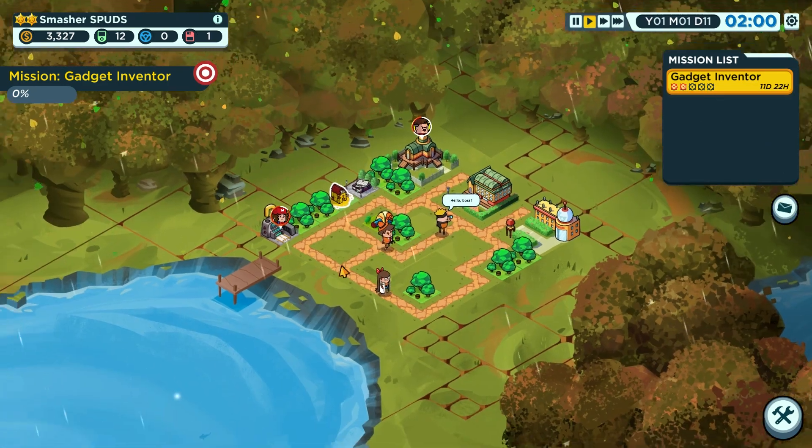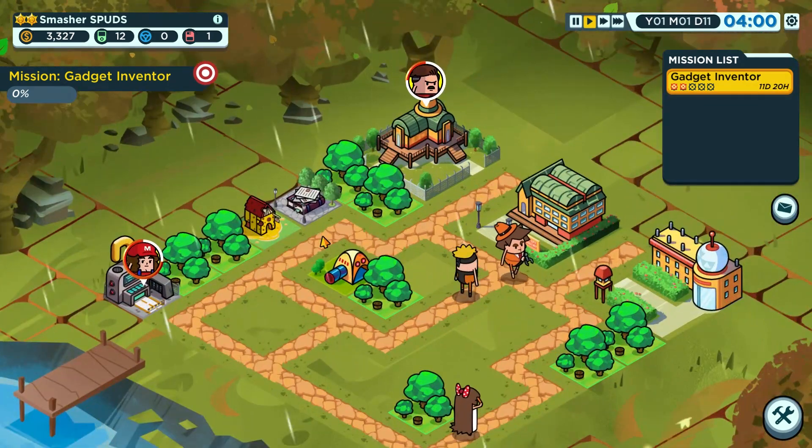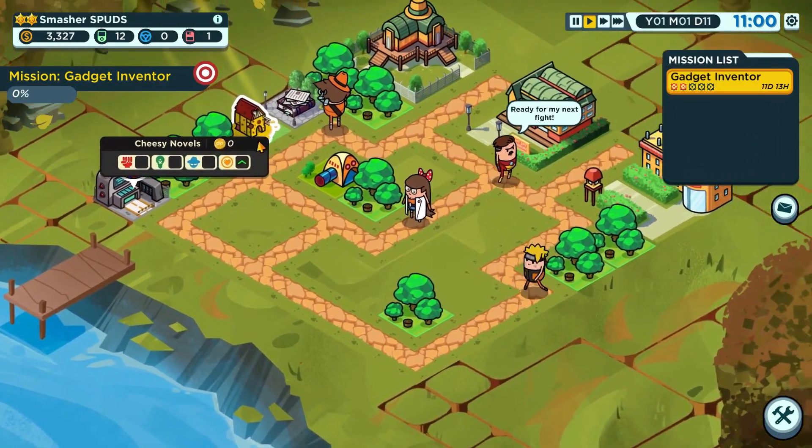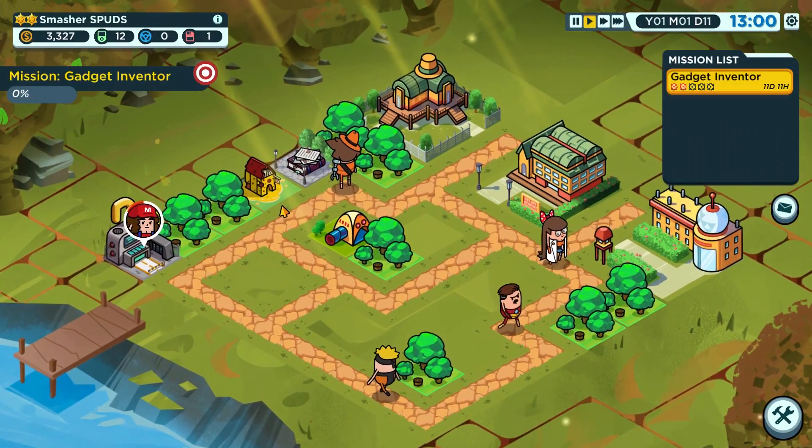I'm really liking what I'm seeing from Holy Potatoes: A Spy Story. You can zoom right out and get a great overview of your base. I'll leave the link down below — if you're enjoying what you see here at Smash Gaming, be sure to hit that subscribe button and come back for more. See you next time!